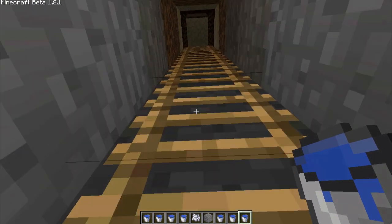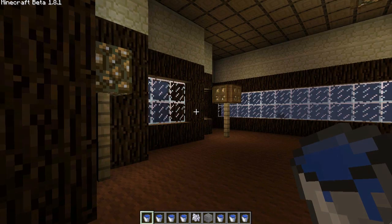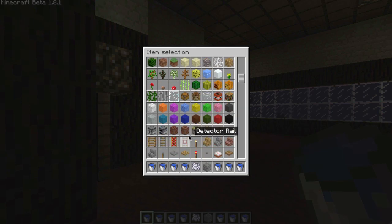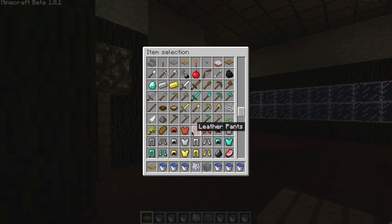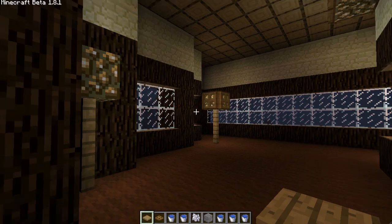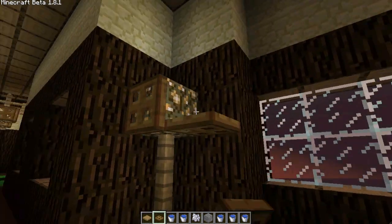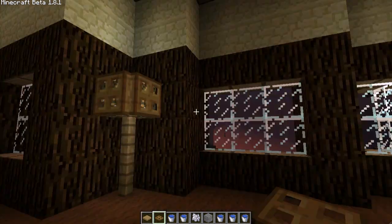Let's mosey up here into the house and check out what we got going on. Oh, there's a light that I did not fix. Let me fix that real quick. Assuming I can find trap doors — I always forget where they're at. Oh, here we go. There we go. And we'll just put our little lampshades back on. There we go.